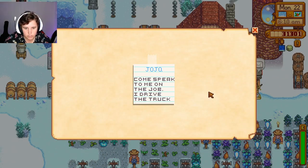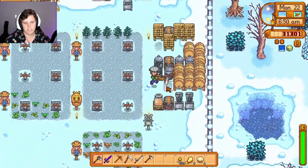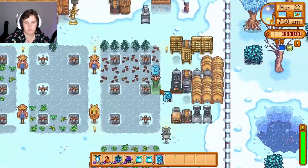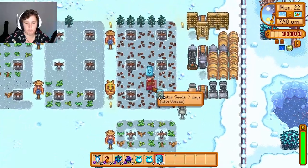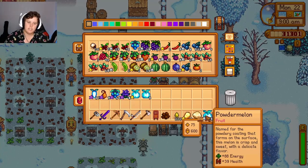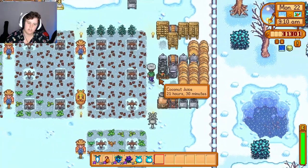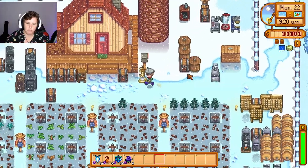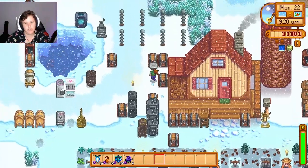Come speak to me on the job - I drive the truck. Why is there a chair in the ground? Seven days here so they're not going to be ready, but that's fine - that'll just keep the land tilled for spring, with apparently the bazillion potatoes we're going to be able to get. I'm sad that my dehydrators have stopped working. I don't really know what to do - I don't know what mod they came from to really know what mod to look at to figure out why they're not working anymore.